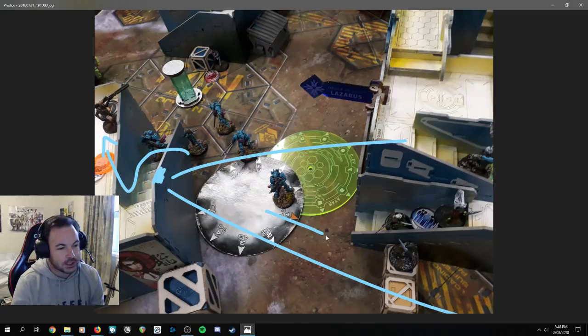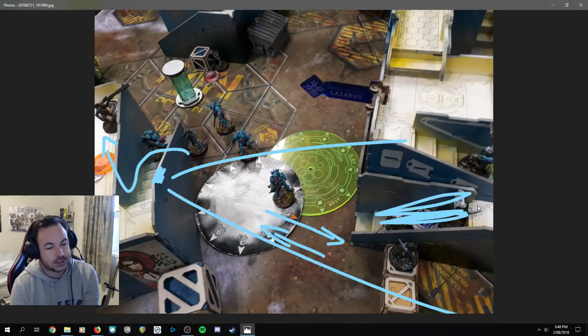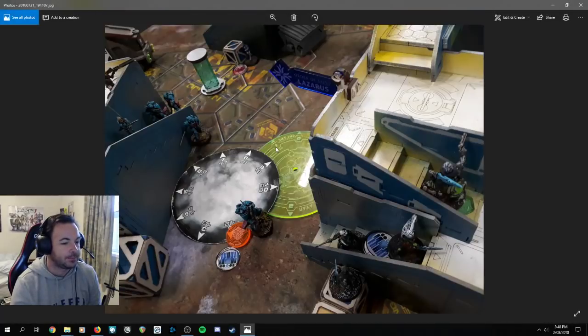I can actually dip the boarding shotgun guy out of the smoke and back again — it looks like a suicidal move, but remember he's BS-23 with the boarding shotgun, minus six for ODD. If his template can override these guys, I'll be able to knock out the hacker, which is very important, and possibly even beat them in the face-to-face roll. His dice to hit are just so massive. I'm planning on spreading the link out a little bit while staying in coherency, seeing if I can cripple him before he counterattacks. The boarding shotgun guy moves in carefully while everybody else advances up the stairway.